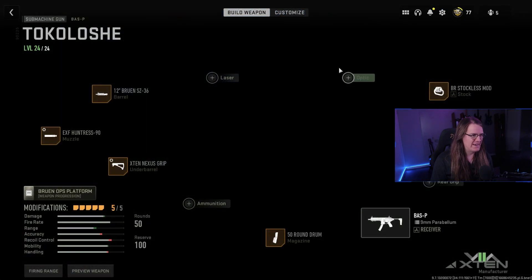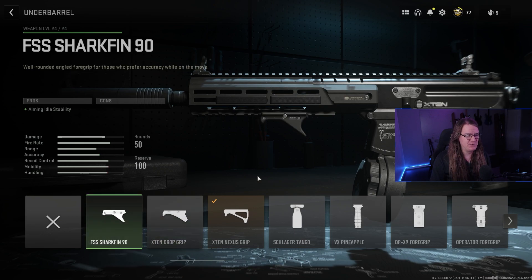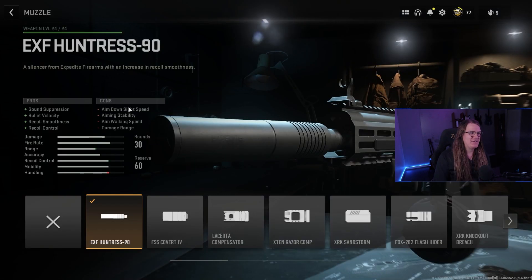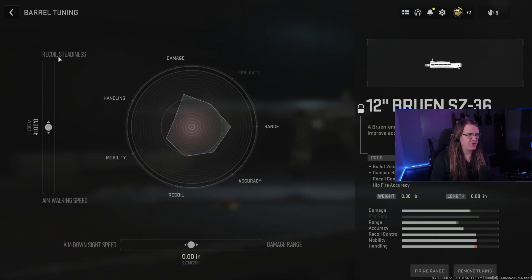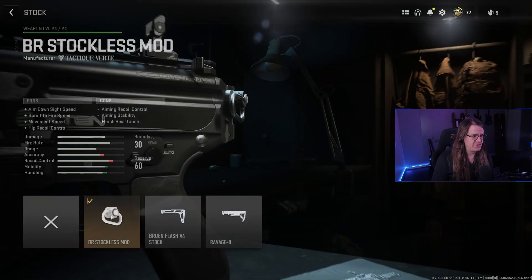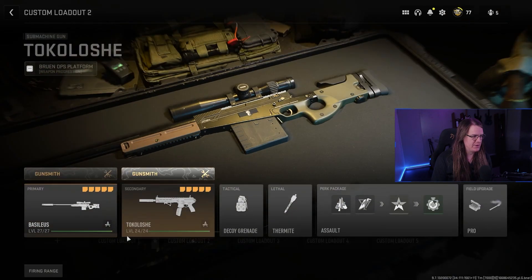For the BASS SMG meta loadout: use a 50-round mag — get the biggest magazine you can. Unlike previous games, don't take the Commando foregrip; take the Nexus grip tuned slightly toward recoil stabilization, but not full stabilization or you'll lose ADS time. Use the EXF-190 suppressor for sound suppression, bullet velocity, and recoil control — max bullet velocity, halfway to recoil smoothness. Take the longest barrel for damage range and bullet velocity. I use the no-stock for increased movement speed.